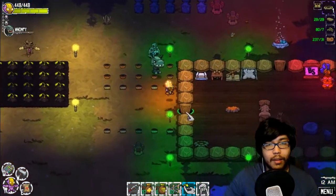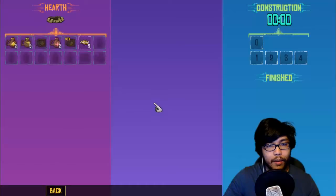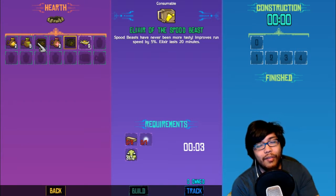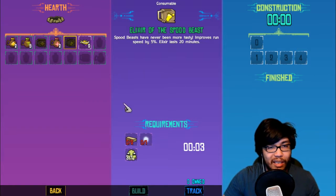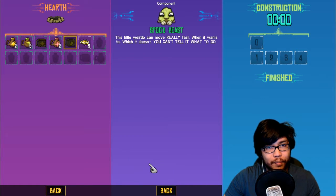And the potion, and I'm gonna have to make a bigger house but that's okay — all I gotta do is spread it downwards or to the right. Okay, so here it is: Elixir of the Spood Beast. 'Spood beast have never been more tasty, improves run speed by five percent, elixir lasts 20 minutes.' Five percent is okay if it lasts 20 minutes. The other one is 50 percent for like 20 seconds, so this is not terrible. I might make this and eat it per episode.